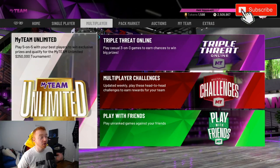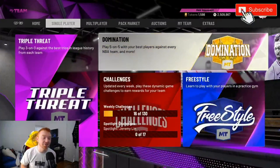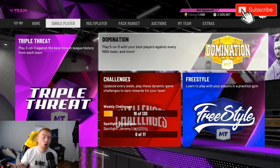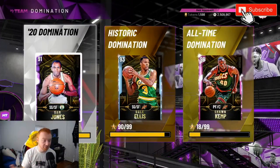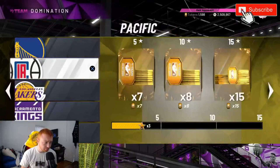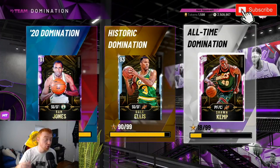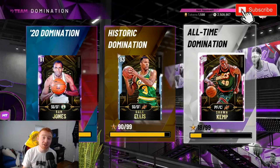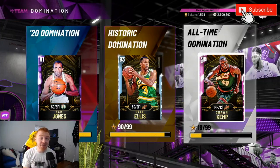When you start off, you're going to see a couple different game modes — MyTeam Unlimited, Triple Threat Online, Triple Threat Offline, and Domination. You're probably curious as to what would be best to start with, especially as a brand new player. Honestly, the best way to get used to the game early on is by grinding out Domination. I'm on my boy Jason's account and we're in the process of grinding out these games, but on my account I already have all these done.